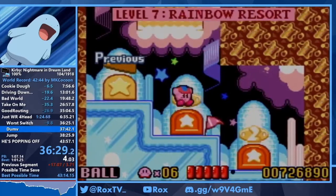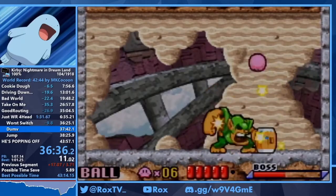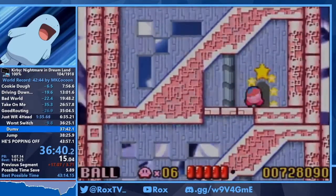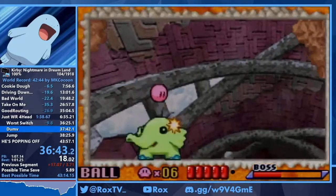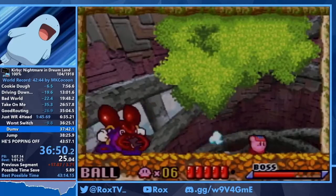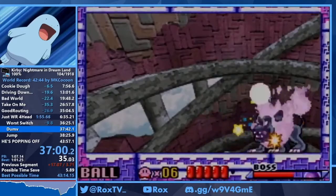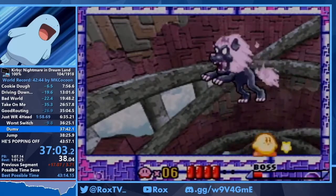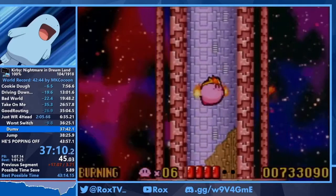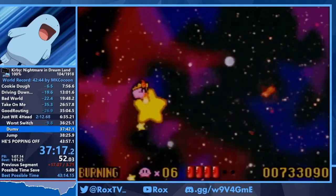Next up is the most notorious level in the run — 7-2. In any percent and 100% you have ball, and the enemies can be completely random. The Bonkers fight was really good. Fanfan — I got good RNG here, you want him to roll against the wall so you can jump through him. Ball is three-hitting all these mini bosses. Bugsy gave me a horrible pattern where he backed up then charged — if he just charges immediately you can kill him instantly. Fire Lion didn't give me a good pattern but you grab bird there anyway and suck ball into him to finish.